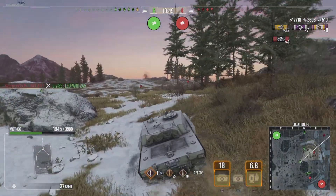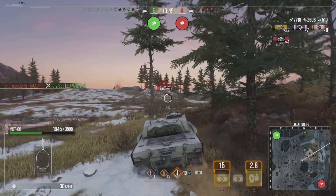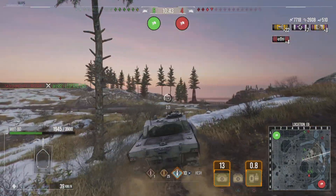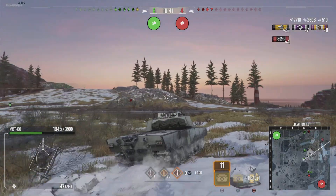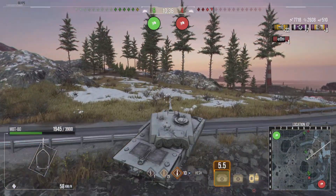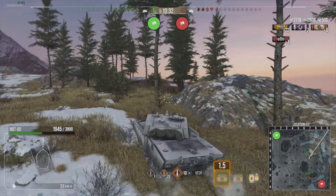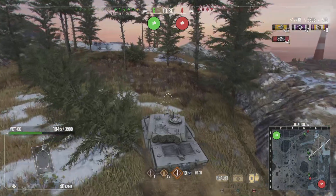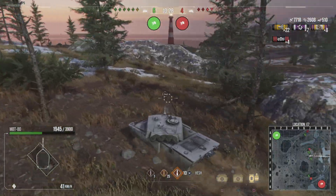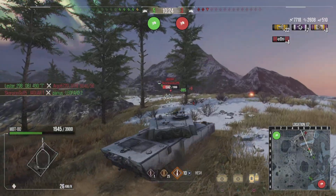It's six versus four so it's not impossible they can turn this around. We are going towards the guys with more hit points. Those two heavies are going after that light tank — no point going after the light tank at this point, not going to get any damage from them, so we are going towards the heavy and the TDs.